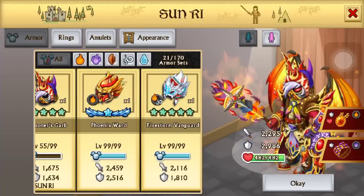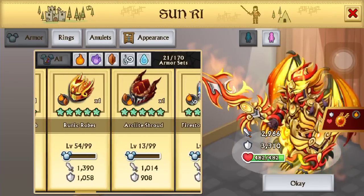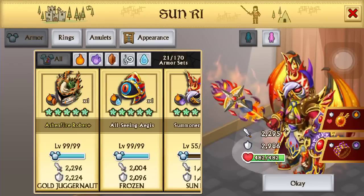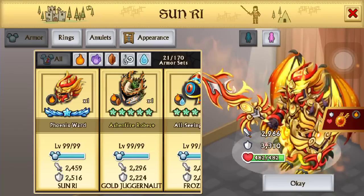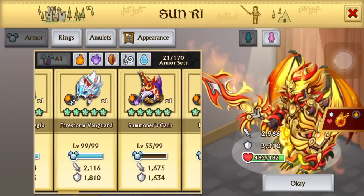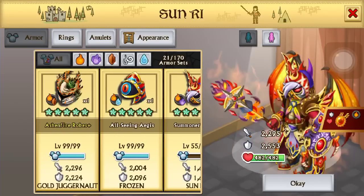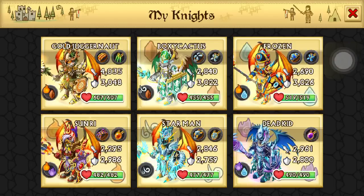Which one's better — Phoenix Ward or this one? Well obviously Phoenix Ward because of the stats. But how it looks — this other thing looks like a cluster, like a burning rock with wings. But then this one here — this is probably one of my best looking epics.